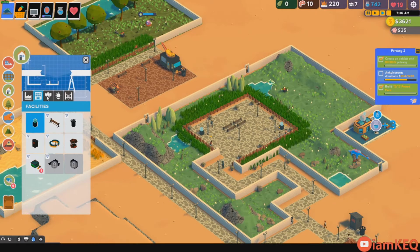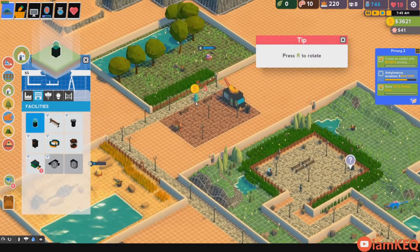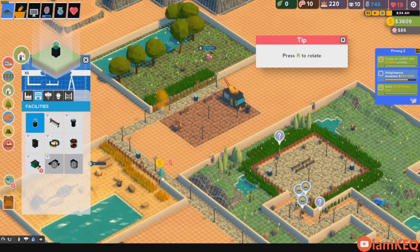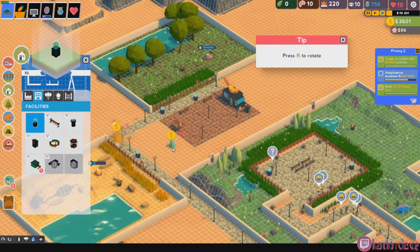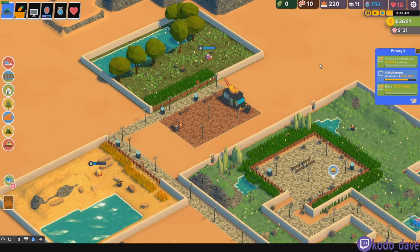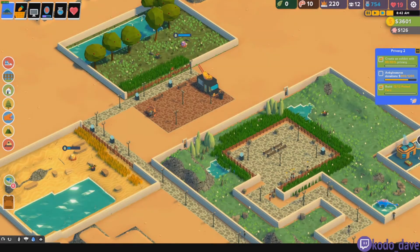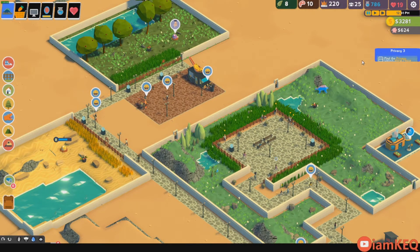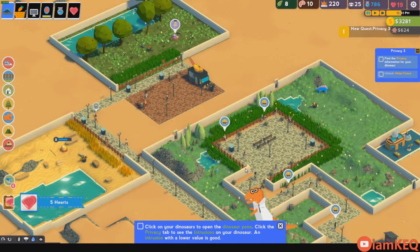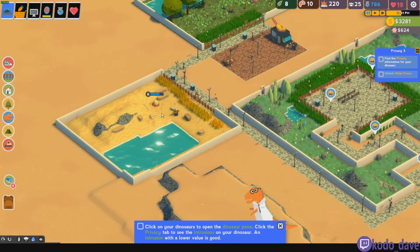We're gonna need a donation thing here and here — just put a couple. 300 more. I'll be back when that finishes out. Alright, just finished out those $1,200 in donations. Let's see what our next set of things is. A little bit more tutorial, so pause it so you don't get stuck there. Click on the dinosaur pane.